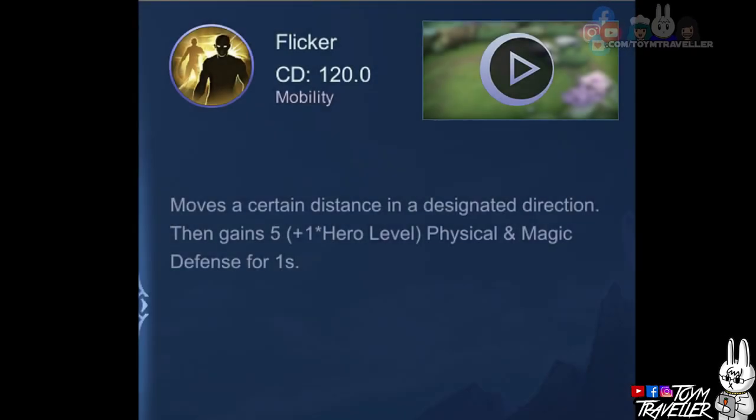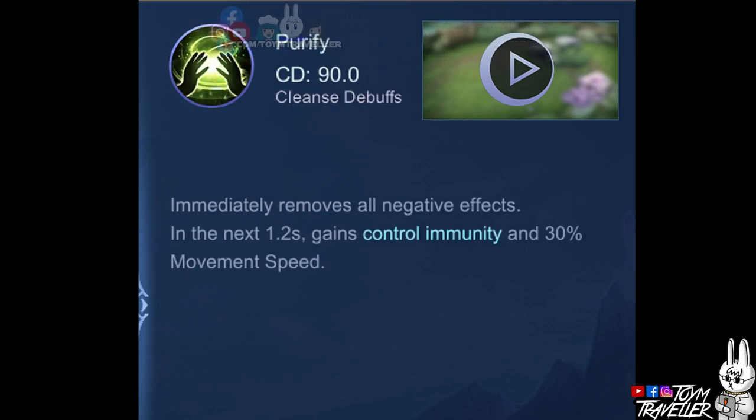One of the best spells to use on Clint is Flicker — you can use it to escape danger, even death. You might also want to consider Purify, which will make you immune to crowd control skills for a short period. This lets you use your skills or basic attacks without the worry of being stunned.